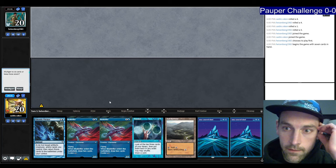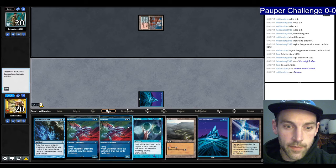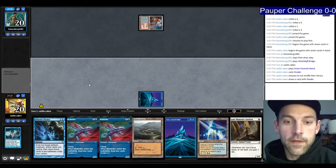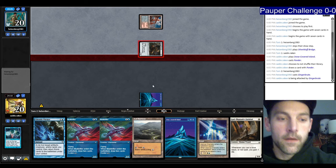Opponent keeps seven. I'm going to keep it. The last result was Jeskai Affinity — there's a Silverbluff Bridge. Let's Ponder. I like these. I'm putting the dual land on the bottom so I can shuffle it. If they're not on a deck where I want Snap, I don't have to shuffle. Ginger Brute gets in for one. No second land.